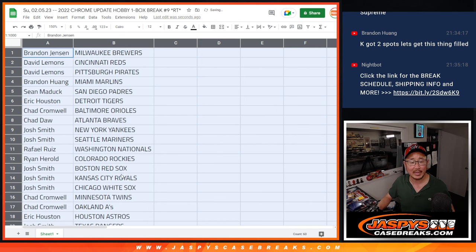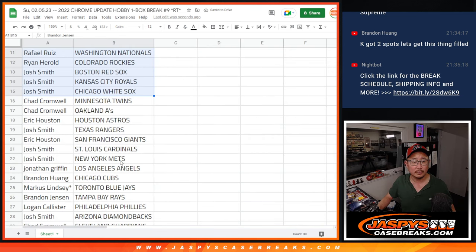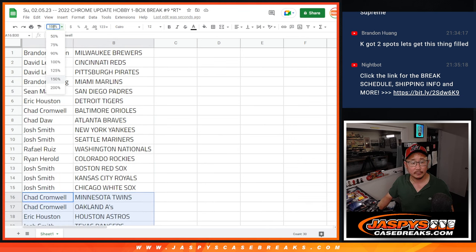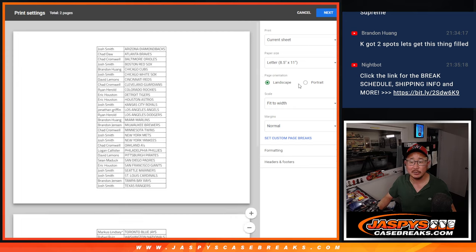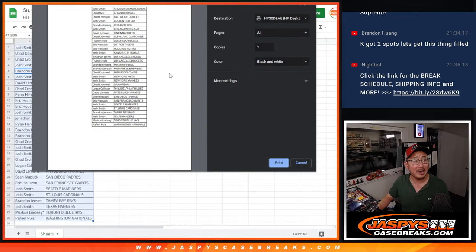Here's the first half of the list right here, and the second half of the list right over there. Let's alphabetize my team and print this sheet out and get the box done.